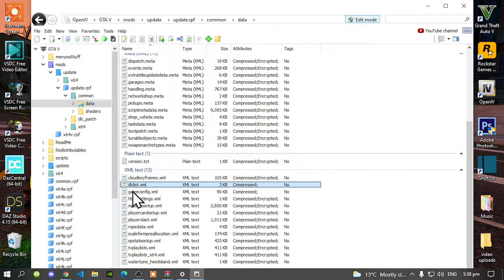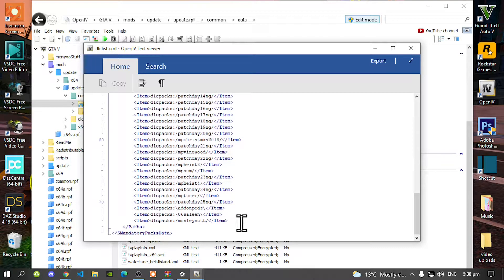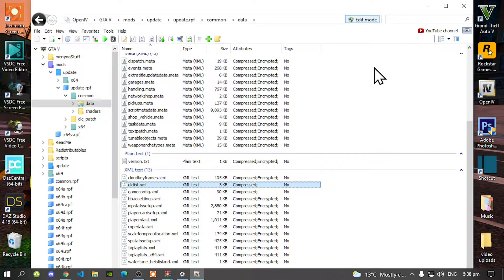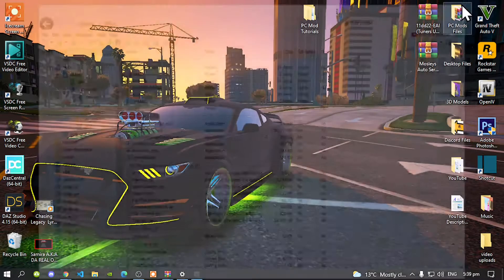Now save your code, go back to your DRCList.xml, double click, then just double check to see if it's saved — yes it is. Now exit out of there, go to Edit Mode, go to GTAV, and exit out of your OpenIV. We have now finished installing that file.